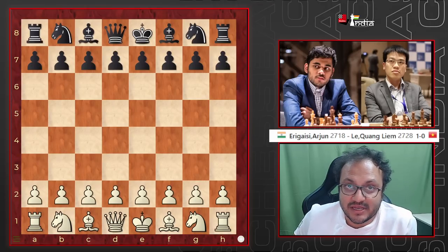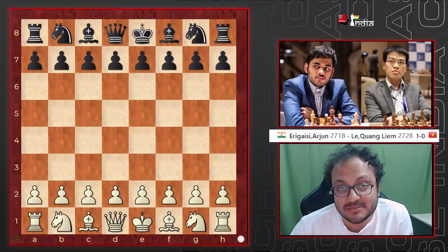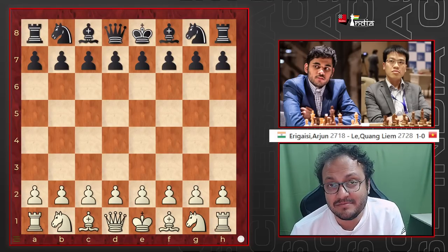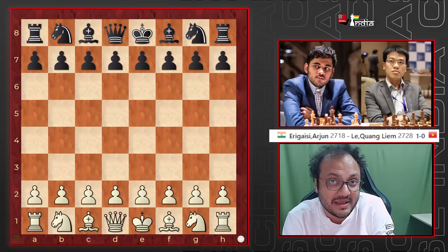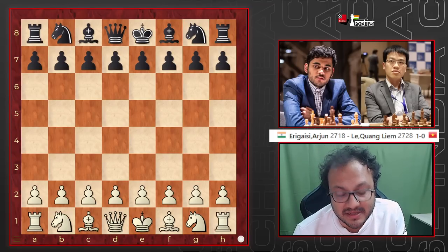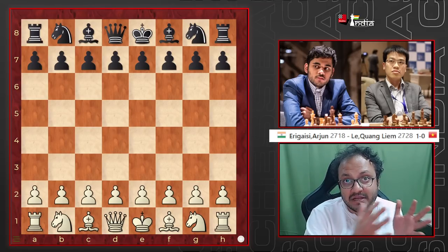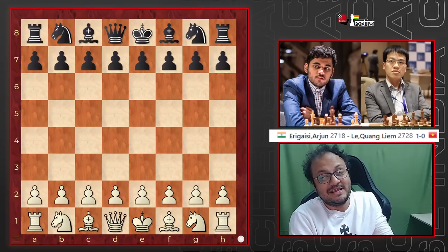How good is Arjun Arigaisi? Let's have a look at this game to figure out. This was played at the Champions Chess Tour Finals, and Arjun had the white pieces against Lekwong Liam. Liam is an amazing player in this format — rapid play — and he actually dragged Magnus Carlsen all the way to the Armageddon. Arjun started off pretty poorly, losing 3 matches, then beat Mamedyarov, then Anish Giri, and now he is playing against Lekwong Liam.